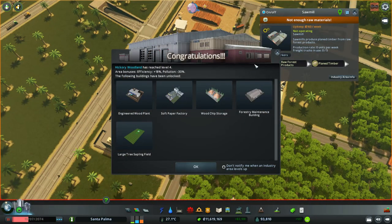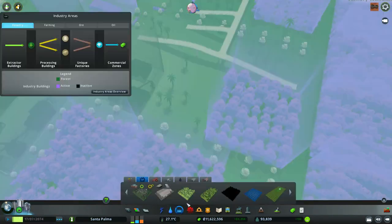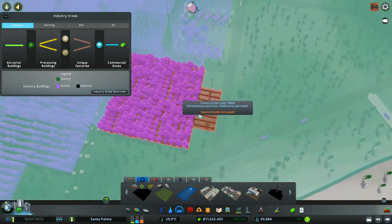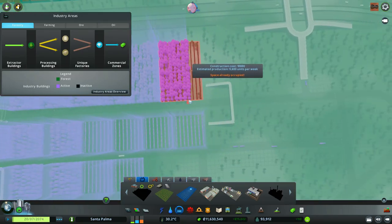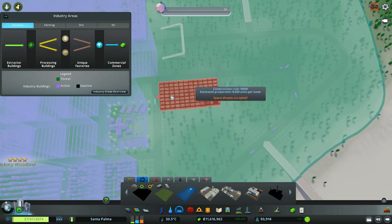You are complaining - this is leveling up quite fast. Engineered wood plant, soft paper, large tree sampling - let's put the large stuff. Large tree plantation is the last one. Is there somewhere I can squeeze this in? Doesn't look like it. I could - almost - because of the power line.